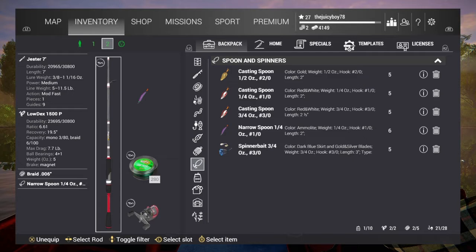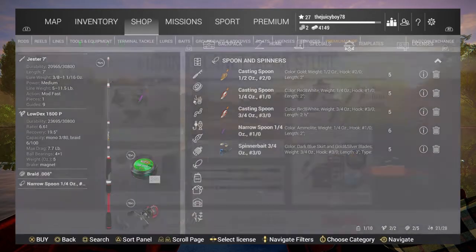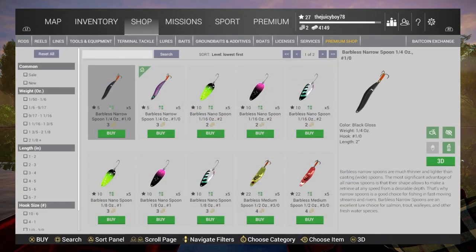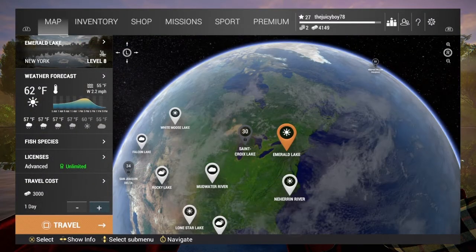Let me tell you what you need to catch this walleye. I'm using a seven-foot Jester rod and a Lowdex 1500P bait caster. This rod is a little too good for the lure I'm using but it still gets the job done. The lure is the one-quarter ounce narrow spoon. You need to be level five and have three bait coins to buy it. Every time you level up you get a bait coin, so just don't buy anything until you reach level five.